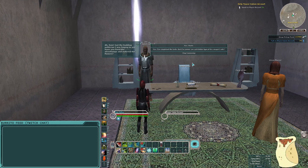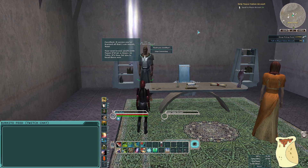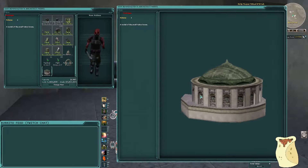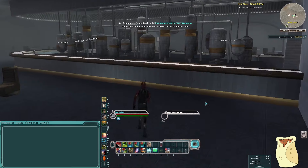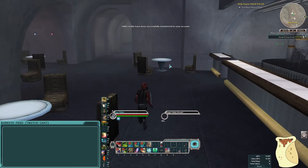The mayor says, 'Vum, just the budding politician I was hoping to see. Have you fixed the street lamps and watered the flowers?' I say yes. He replies, 'Excellent, it seems you've learned all that I can impart. Your next lesson awaits with Mayor Dicta in Dieric on Talos. It's time for you to head there now.' Then we get another architect's model — the Nebuyan small house, style 2, the round structure.